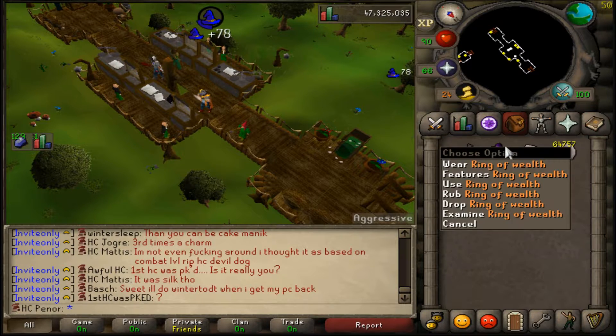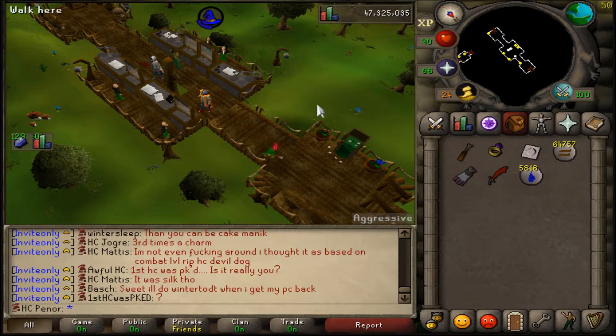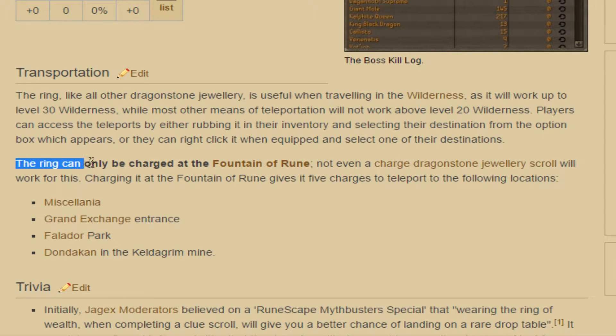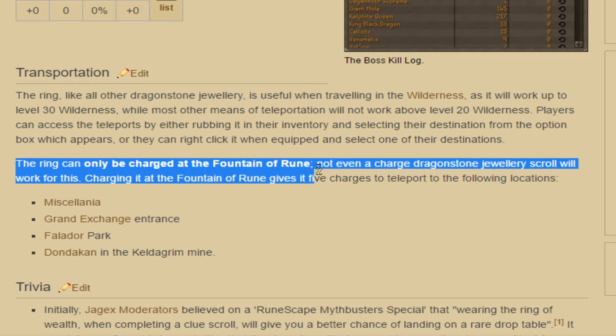Here is the ring of wealth — I'm going to go over to the Heroes' Guild and make it a teleport version, because why not have the extra teleport? The ring can only be charged at the Fountain of Rune.